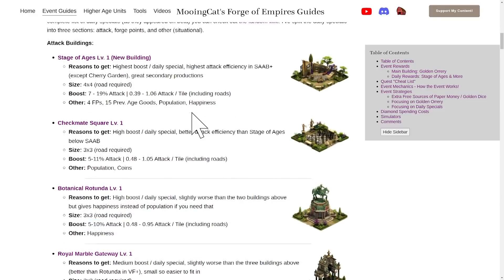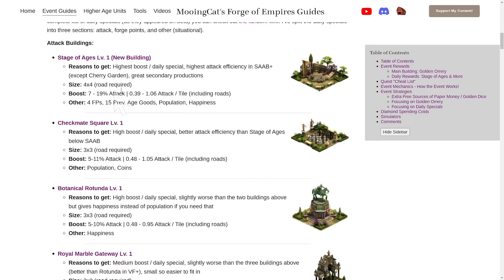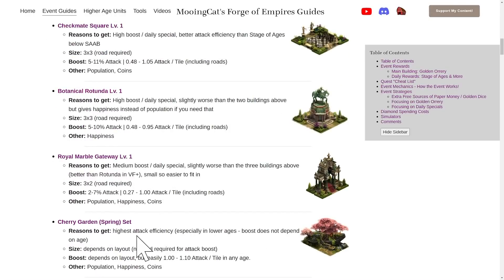With that said I do still think the Stage of Ages is a good option, possibly even the best option in lower ages. Even though the attack value is not that great in lower ages, the additional forge points can come in very handy, and you also get a lot more attack per daily special. So my recommendation for attack is either the Stage of Ages or the Cherry Garden set.